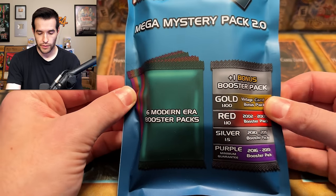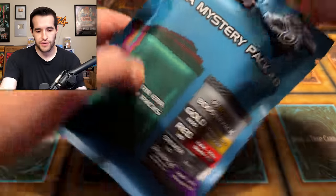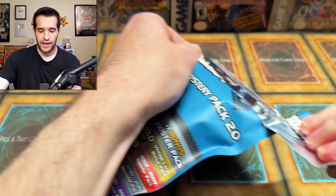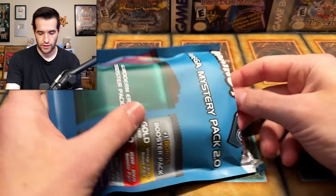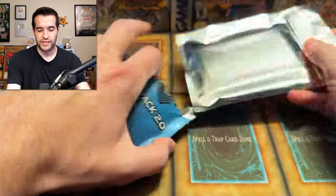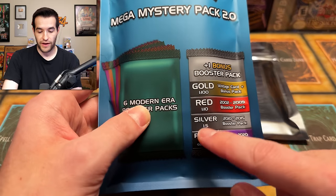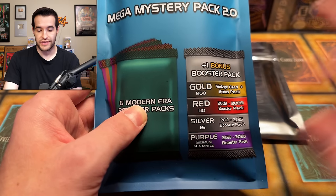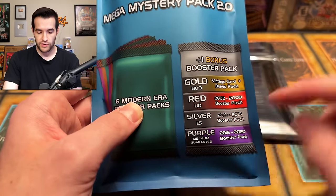That first one — we didn't really pull anything crazy, but that's Mystery Pack. We're hoping you can pull something good. Keep in mind, it's about the pack value that you're kind of basing it on, not the cards you pull, because it's so hard to pull good cards out of just any packs in general, much less when they're in Mystery Packs. Silver are one in five, so one every five on average — you will also get a red on average every ten, which has the older packs.